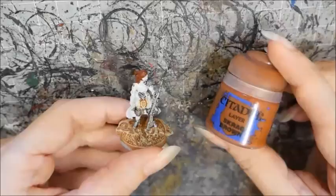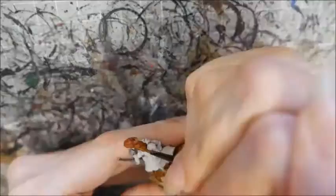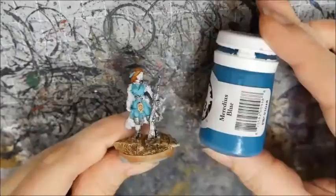I base coated the hair with Doombull Brown, then highlighted it with Skrag Brown. I mixed this with a little Flash Gitz Yellow for the final highlight. I painted her clothing and the feather in her hair with Arcane Blue, highlighted by mixing in a little white, followed by a wash with Meridius Blue.